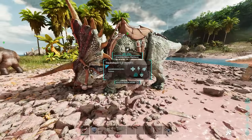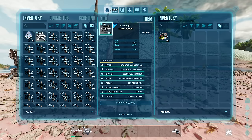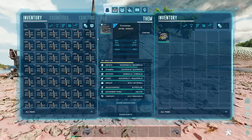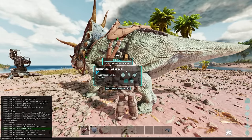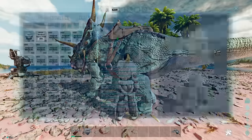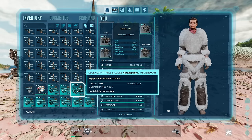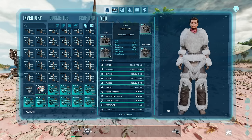So this is a Triceratops. All saddles have some form of durability on them now. You can see that primitive saddles have 100 durability, and if I spawn in high level saddles, I can see that their durability on some of them can be like 1728 with insane armor and stuff like that.